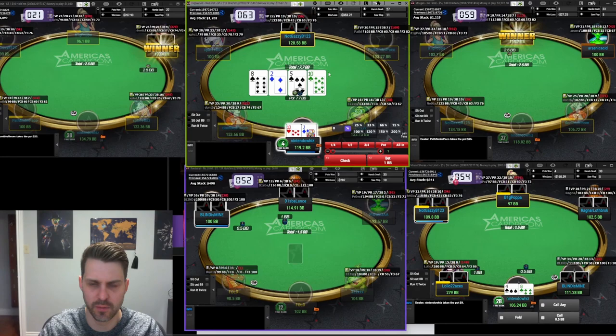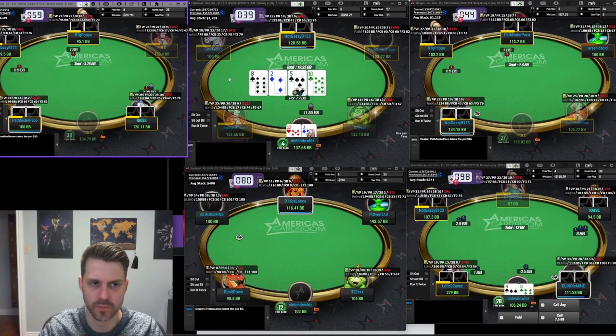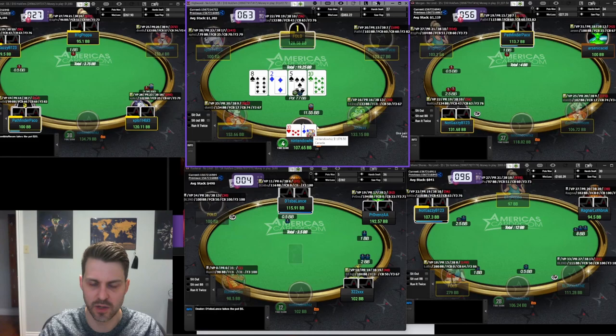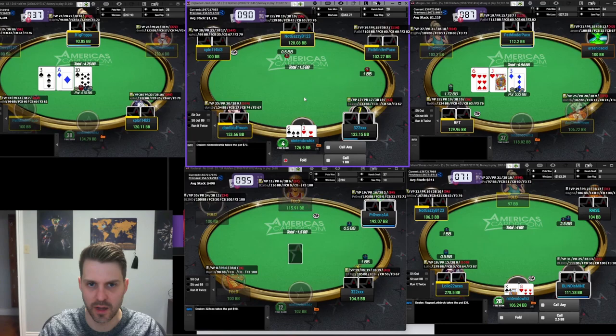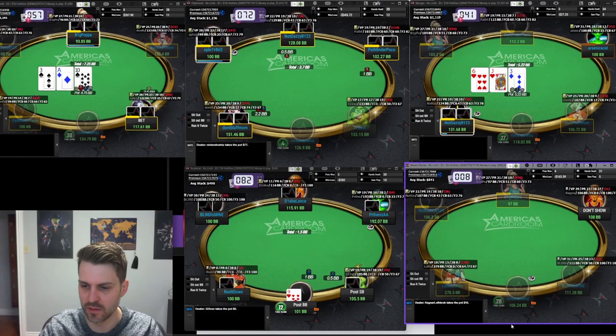Good turn — can probably play an overbet on this turn and check complete on a brick. Basically any Ten can make it in here; he doesn't have much Ten-x. I don't think I have a three-street hand here, but on the turn this hand is going to be strong enough I can check turn. I don't need to do a ton of checking with Ten-x in that node because my opponent just lacks Ten-x. I'd probably need to check more of my top pairs — like an ace or high card — because he's gonna have more floats that connect with the high card than the Ten.